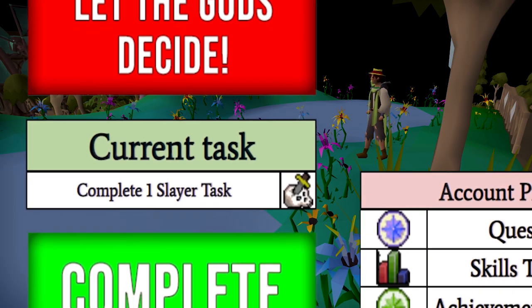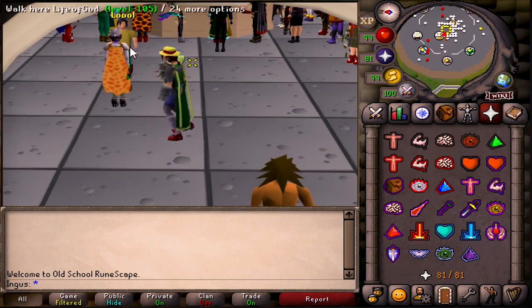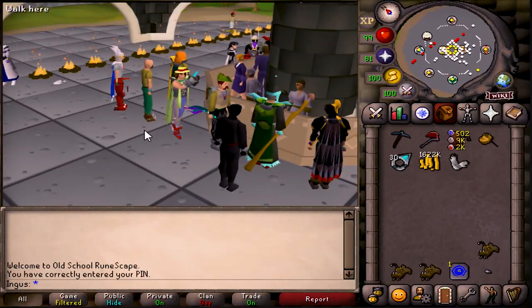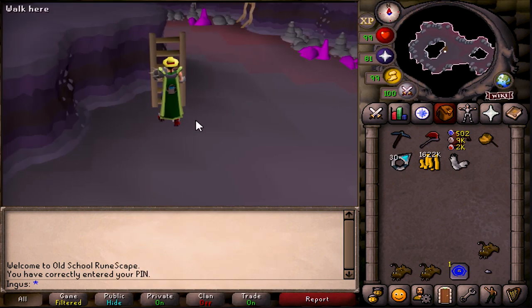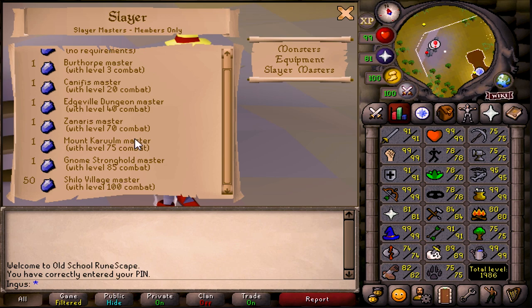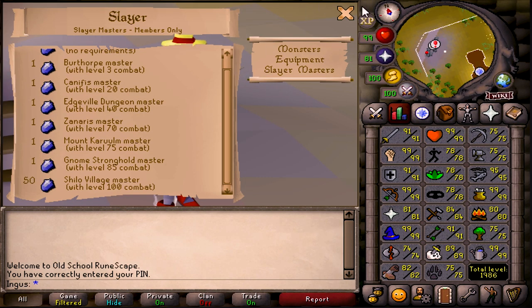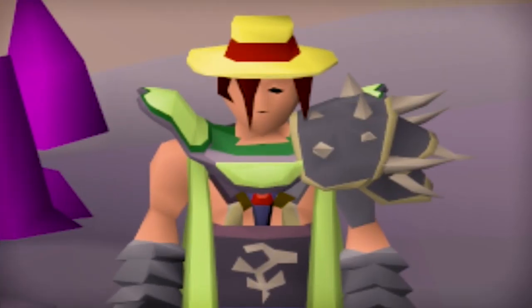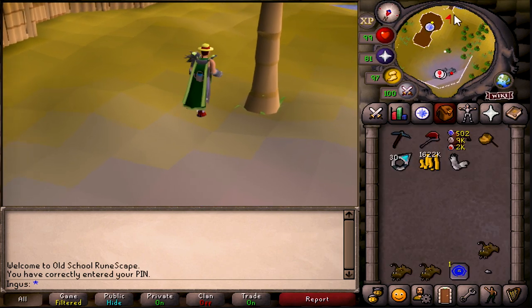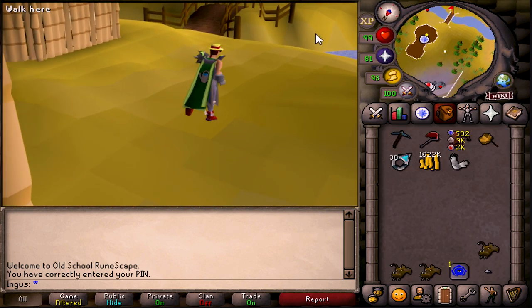Complete one Slayer task — awesome. So I guess we have a new Slayer task, let's go get that. I'll use my handy dandy Karamja gloves. Hold on — isn't there a new Slayer Master? I could've sworn there was one for the Elf place. Okay, there's no new Slayer Master, but there is a new dungeon. Maybe we'll check that out, but for now let's just get a task from our good old friend Duradel.